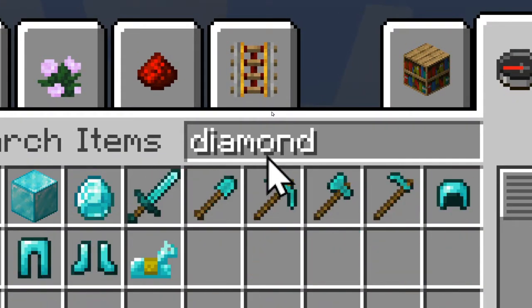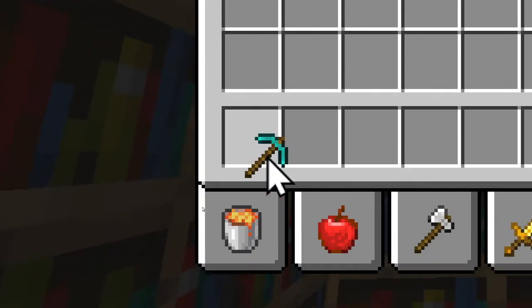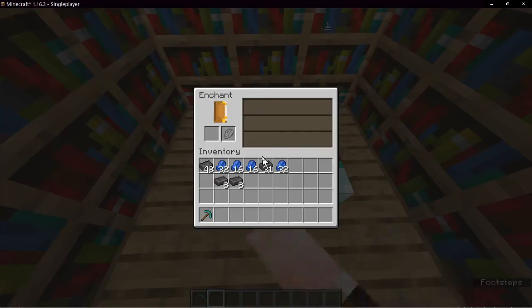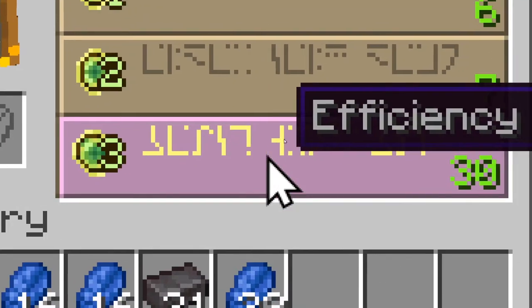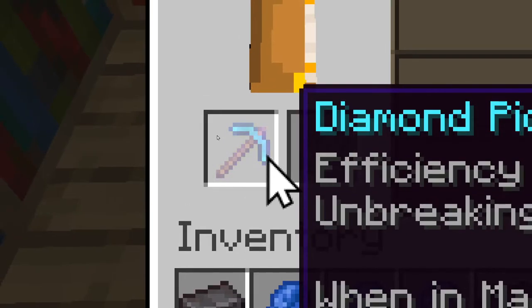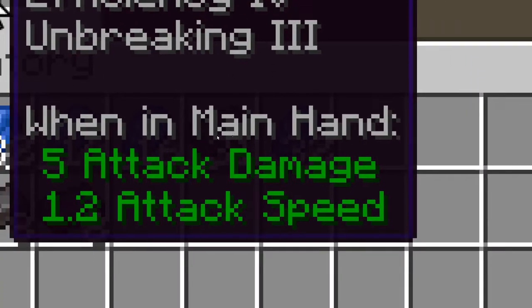Let's grab a diamond pickaxe. Search: one diamond pickaxe. Tools, enchanting table — six, eight netherite, one diamond pick. Efficiency 4, one diamond pickaxe, efficiency 4, unbreaking 3, when in main hand, 5 attack damage, 1.2 attack speed. It reads the entire tooltip.